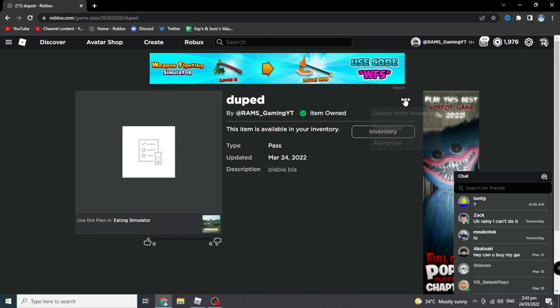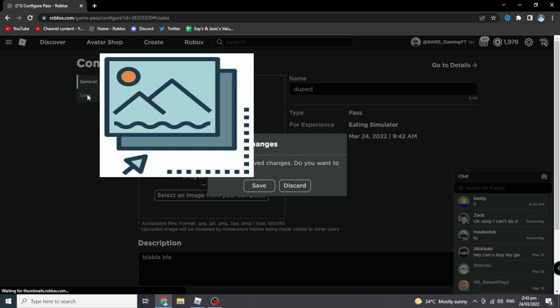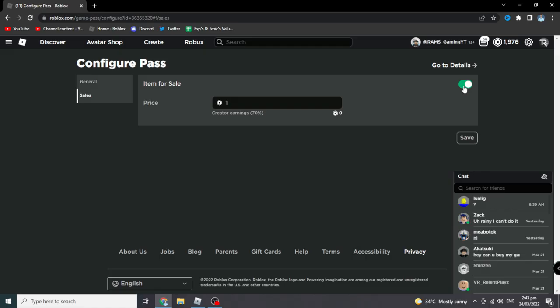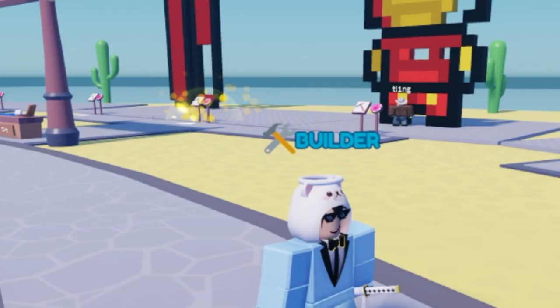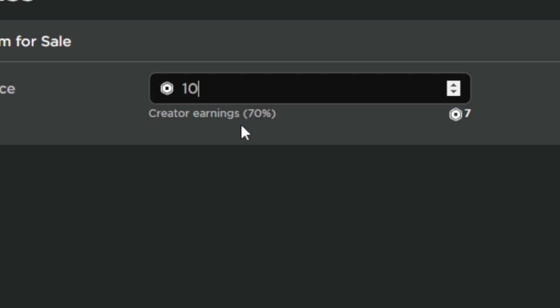Next, click the three dots on your pass and press Configure. From there you can edit the name or change the image. The most important part: go to Sales, check the box to enable it for sale, and then set the price you want.